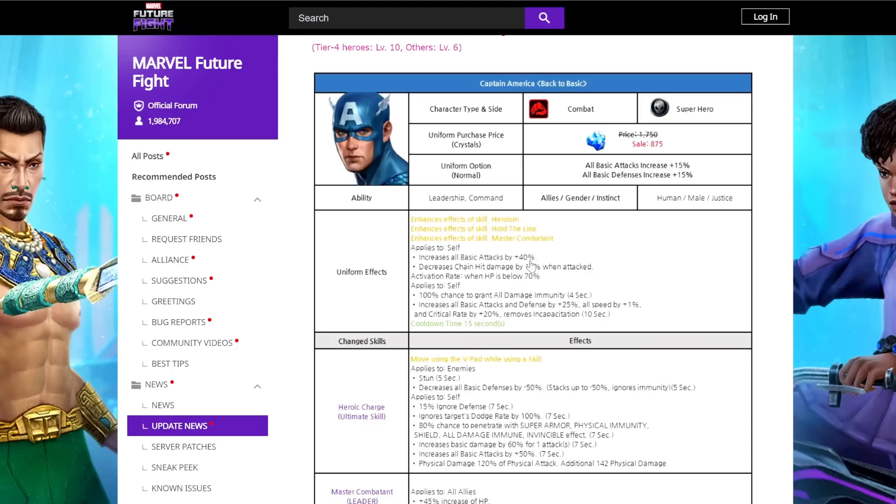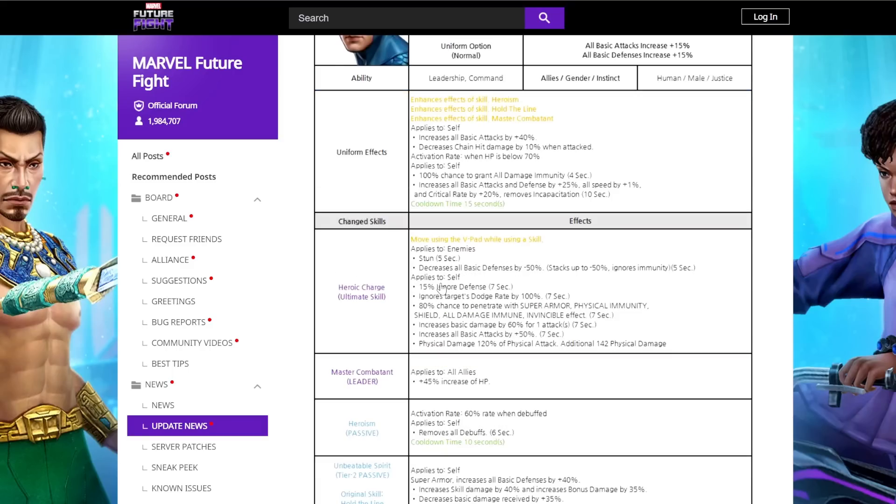This is significantly better than what he had before. I'm not going to complain because that 40 attack goes a long way, especially since it's going to be there all the time. However, I am kind of interested to see why they decided to give him decreased chain hit damage received when he's attacked, as opposed to giving him chain hit damage when he's attacking. Moving on, we have his tier 3 skills.